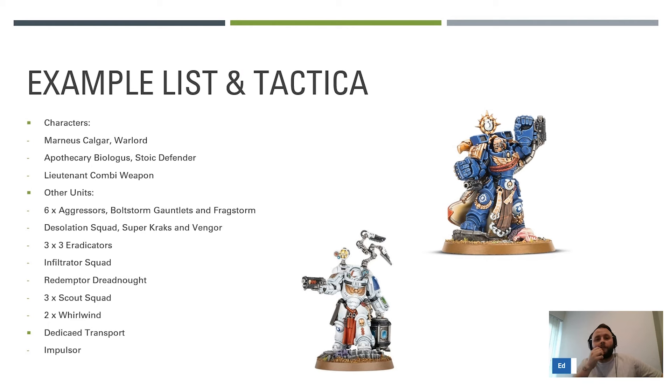The Apothecary gives the six-plus feel no pain and if you get battle-shocked your OC goes to one not zero. He's mainly there for primary manipulation. The lethal hits interacting with critical hits on fives with Sustained on the Aggressors makes them a real powerhouse of shooting. Then a Lieutenant with combi weapon - re-rolls to wound on an objective is always tasty. He's mainly there because you just need a lone operative somewhere to screen a part of the board. Then six Aggressors with bolt storm gauntlets, fragstorm, and fists.